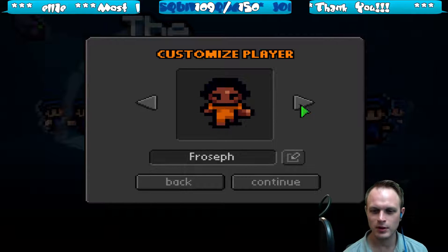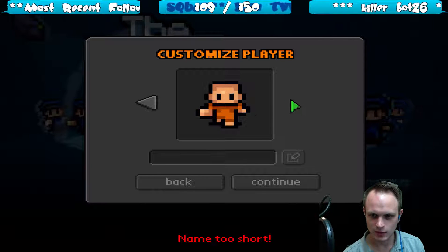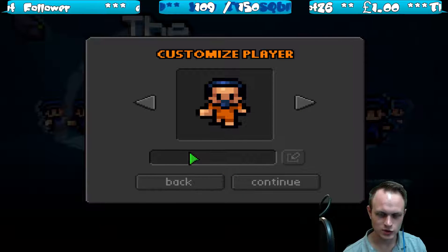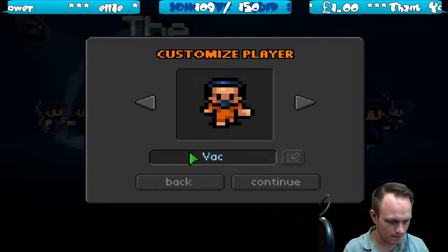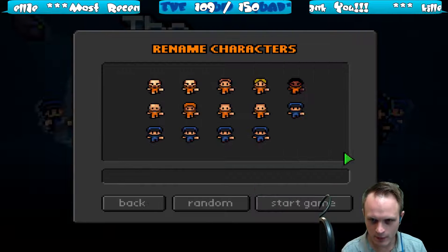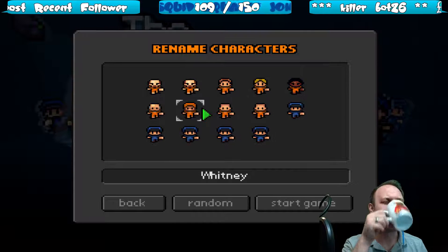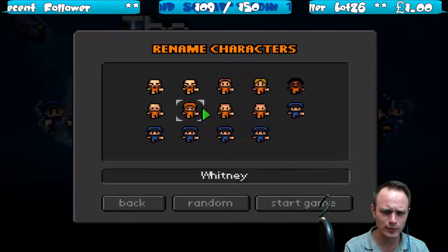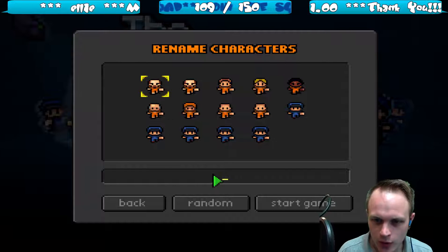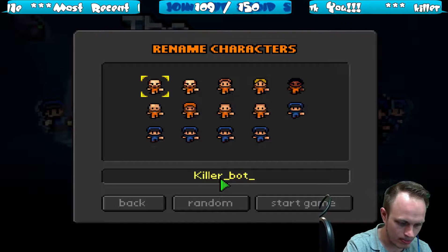Who do I want to be? I want to be an old timer. Billy Goat. Frosef. Tango. Maru. I can change the name as well. I've got to be Billy Goat. I've got to change it to my name, you know. Squidif. I can rename characters — so I'll just name everybody Bob. I'm going to have a Bob in there. There's an old guy, I'm going to name him Killer Bob. Killer Bob.